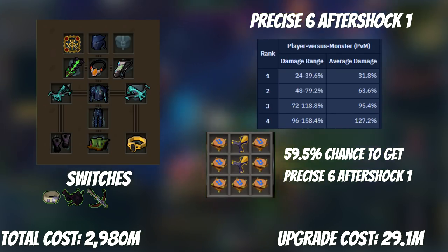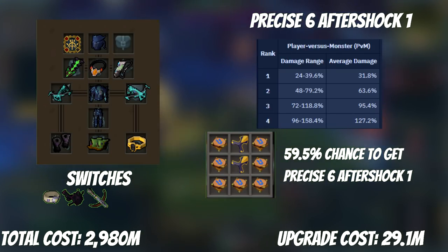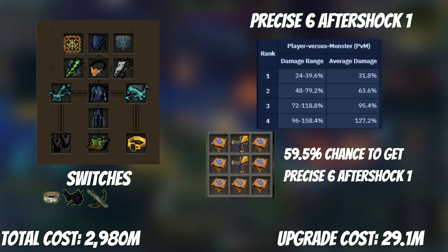It's time to make an upgrade to Precise 6 Aftershock 1. This is a very small upgrade but getting that extra Aftershock rank is essentially free DPS. The perk on average will cost 30 mil if you source the Armour components yourself through Scavenging or Spiritual Warriors in a Player-Owned Slayer Dungeon. A 59% success rate makes it not too much of a pain, but it can be quite triggering if you miss more than a couple in a row.